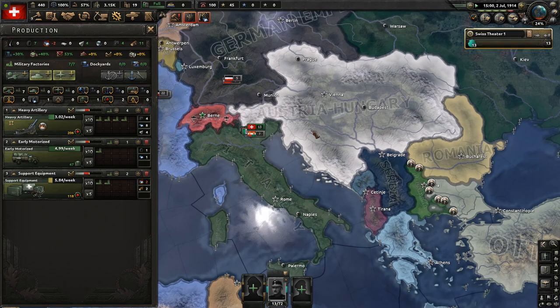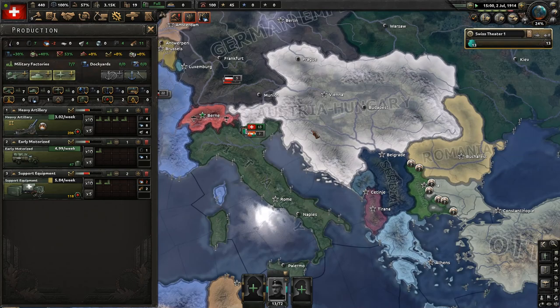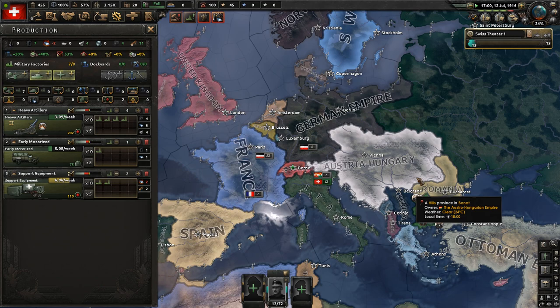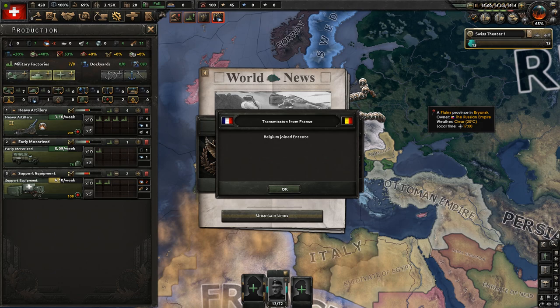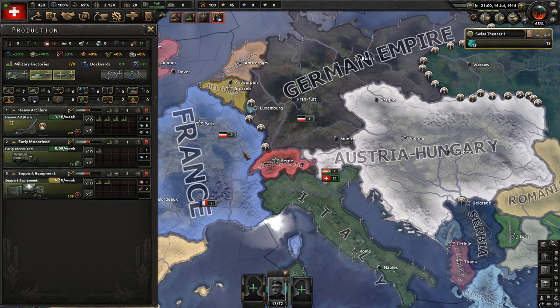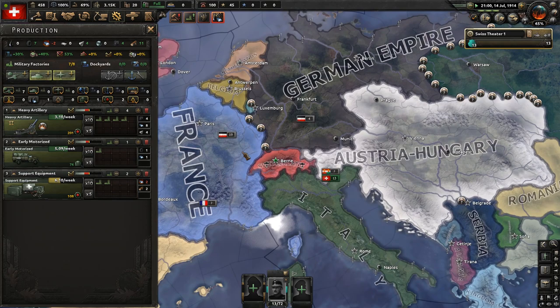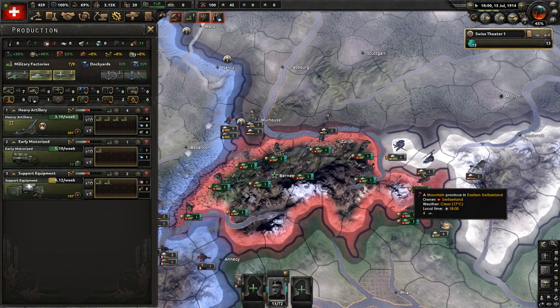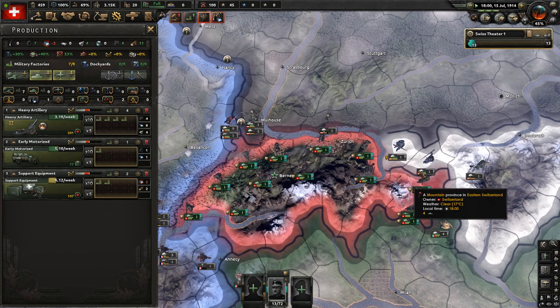Franz Ferdinand is dead — that's going to stir up some trouble. We can already see war breaking out. I need to monitor whether World War I will happen; I don't have historical focuses on, so something ahistorical might occur. As it happens, it does happen — World War I has started. Some world tension comes in, but as a neutral nation, the tension stat has to be very high for us to participate, so we still need time to prepare.